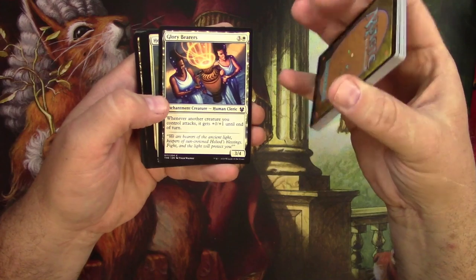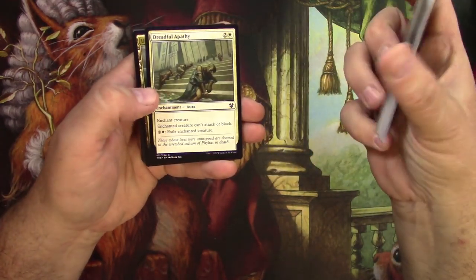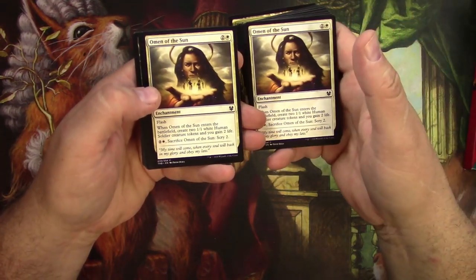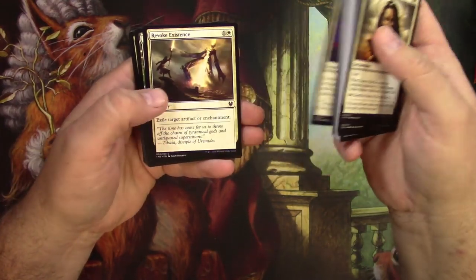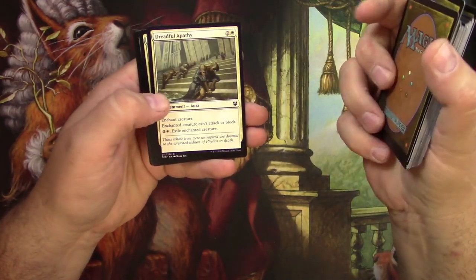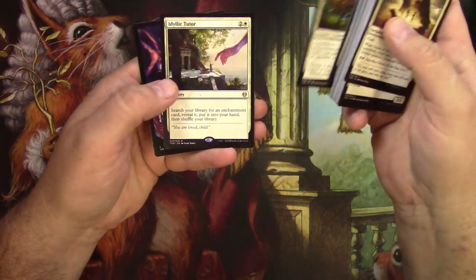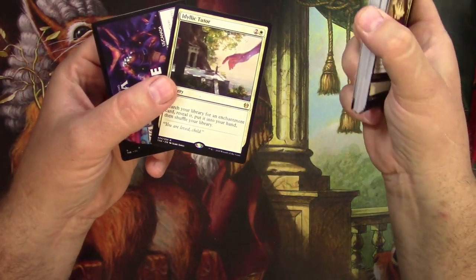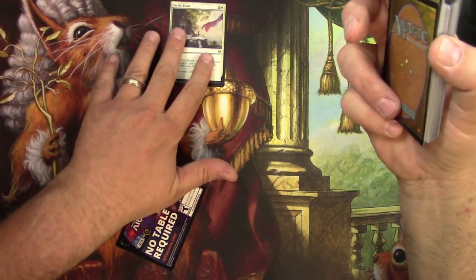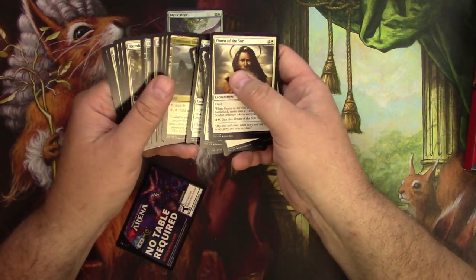Anyone who's opening up a bunch of boxes is going to get plenty of commons and uncommons to work with. You don't really need to go out of your way to find these. Definitely from the retail end, this is where the target audience is. Three Omen of the Suns now. Hopefully get to the rares — I think you get at least two in this. There's one rare card — it's an Idyllic Tutor. It's a good rare for sure, but for eight bucks I would really be much more thrilled to at least get two rares guaranteed in this pack.